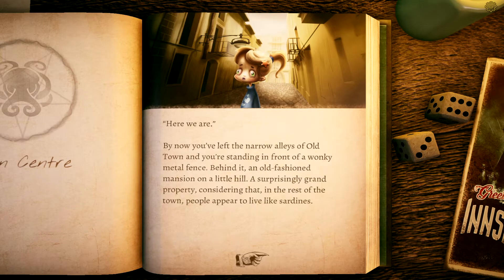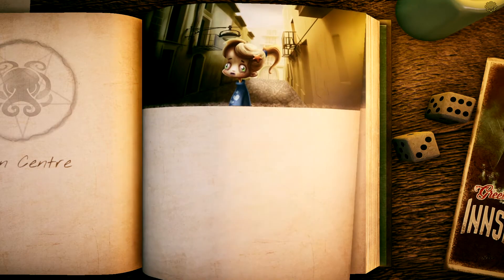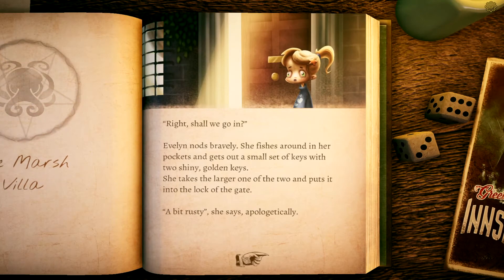You ask why her mother thinks she's gone missing. The girl's face falls and she looks back down at the footpath. 'I don't know.' That was too direct — she's clearly hiding something but your question has scared her off. Before long you're standing in front of a wonky metal fence, behind which is an old-fashioned mansion on a little hill — a surprisingly grand property considering that in the rest of the town people appear to live like sardines.